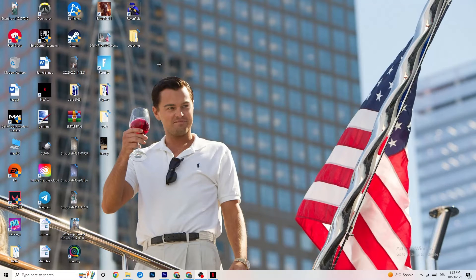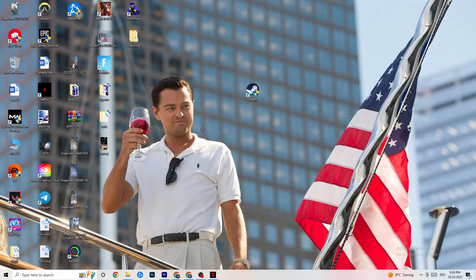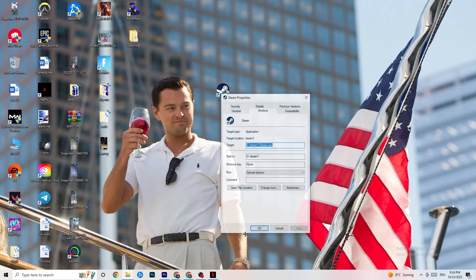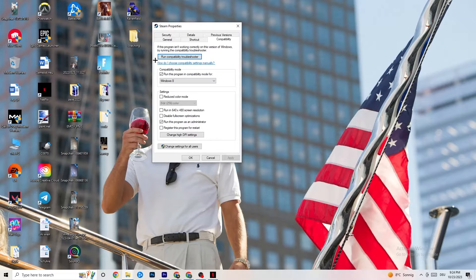Next, take your launcher shortcut — for me it's Steam. Right-click it and go to Run as Administrator. This will start your launcher with admin rights. Start the game through the launcher. If that doesn't fix your issue, right-click the launcher shortcut again, go to Properties, click on Compatibility, and copy the settings I'll show you. Enable 'Run this program in compatibility mode' and select the latest version of Windows available.